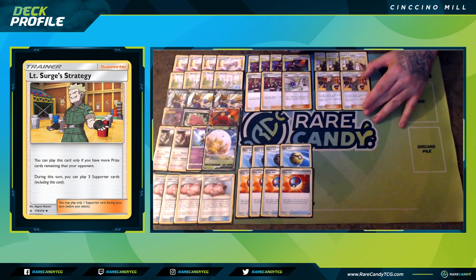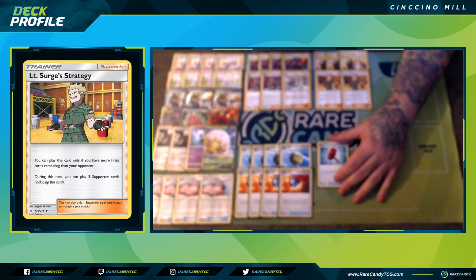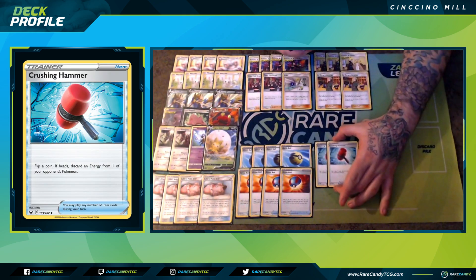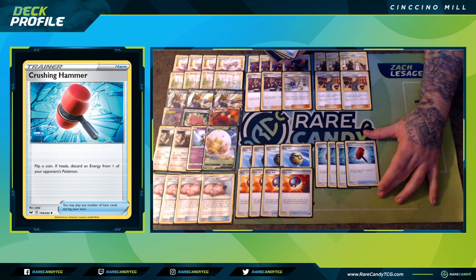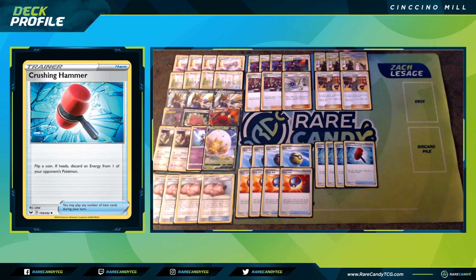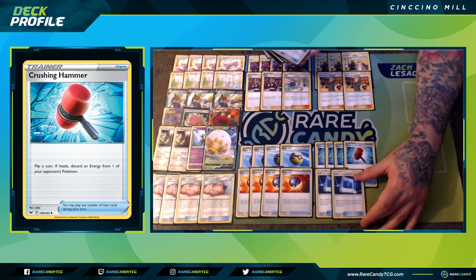We have a couple copies of Lieutenant Surge — this helps us balance our supporters and play multiple per turn, especially if our opponent isn't taking prizes. If they're not taking prize cards, they're putting themselves at a severe disadvantage. We also have four copies of Crushing Hammer to stop something like Dragapult VMAX from getting all their energies out. A deck that plays a limited amount of energies might struggle against this.